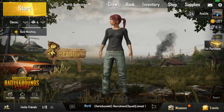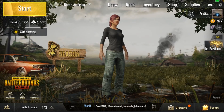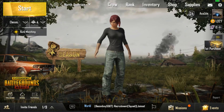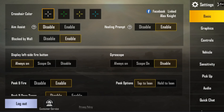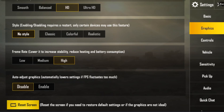Once you get to this screen here, you're going to want to click the little gear right here, which is your settings. You're going to want to go to graphics. Now this is going to be set to HD. This is the style — like colors for your game, like a filter in other words. Go down — here's the frame rate. Lower it to increase stability and reduce heating and battery consumption.